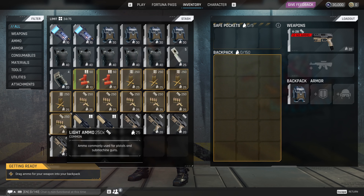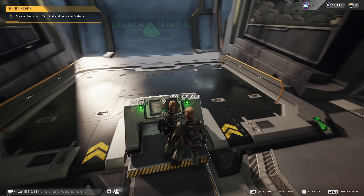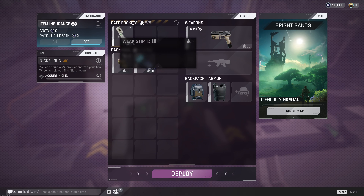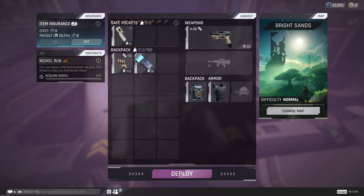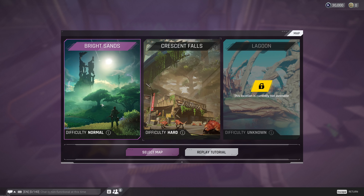You accept contracts from the various factions in the main world, get your kit together in your inventory, choose whether you want item insurance or not, and then pick which map you want to drop onto. I stuck to Bright Stands for the majority of this video — I hadn't gone on the new map until just recently. I did a match on it earlier and it was pretty sick.